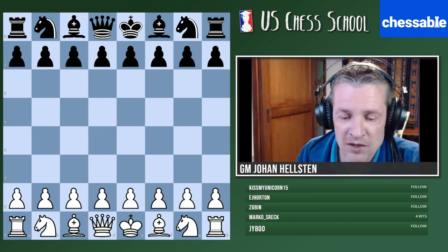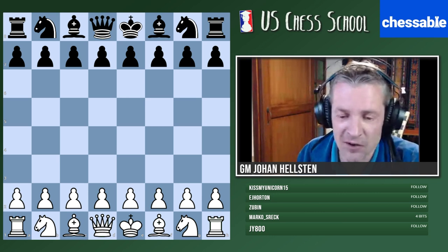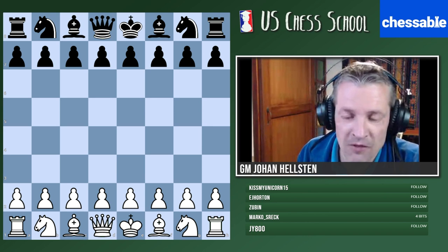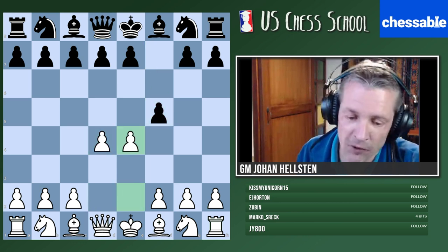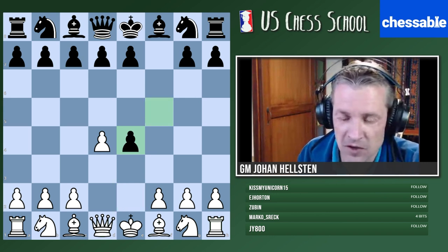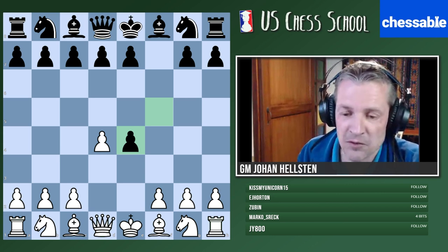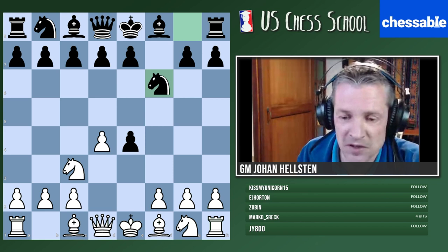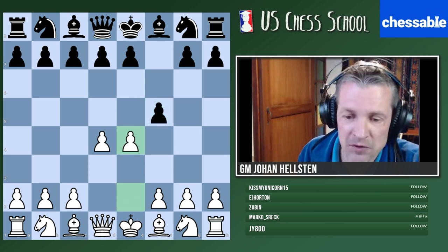Once your opponent gambits a pawn, you can usually choose between accepting or declining. There are no concrete rules, but in some cases you should definitely accept. For example, if you play the Dutch with Black and white plays e4 here, you pretty much have to accept - as far as I know this is the only way to react to this gambit.